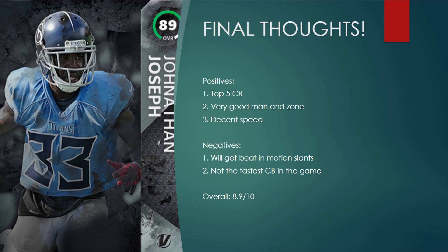He is amazing guys. If I have to buy a corner right now I will definitely buy Jonathan Joseph — I'd take him before the other top five cornerbacks. He has very good man coverage, very good zone, and decent speed. He's not going to be burned by every single receiver you face. Now, he's not perfect — he will get beat on motion slants like 99% of cornerbacks, so you have to watch out for that if you're playing man-to-man all game. And he's not the fastest, but for the price he is amazing.